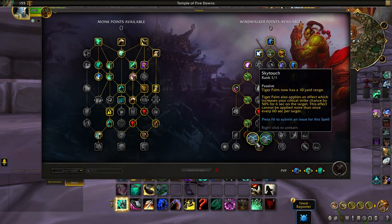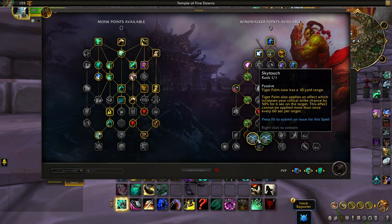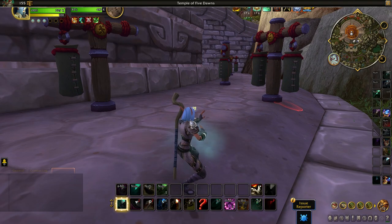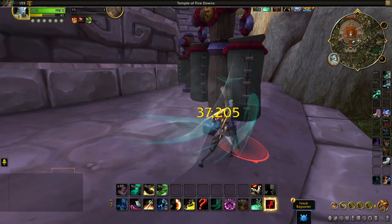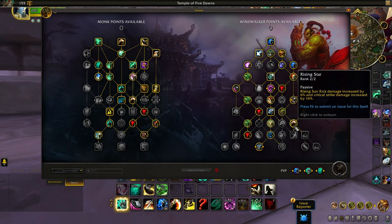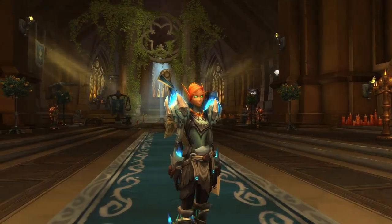Windwalkers can now choose between Sky Touch and Sky Reach. Both talents cause you to gain increased critical strike chance against the target, but Sky Touch will allow your Tiger Palm to have a longer reach so you can strike your foes from safety, while Sky Reach will continue to rush you towards the enemy target. Windwalkers also see upgrades to their single target output, with Inner Peace increasing maximum energy while improving the damage of Tiger Palm. Rising Star damage has been slightly lowered, but Rising Sun Kick now gains a new crit damage interaction. Finally, Faeline Harmony's damage and healing bonus has been increased to 12%.